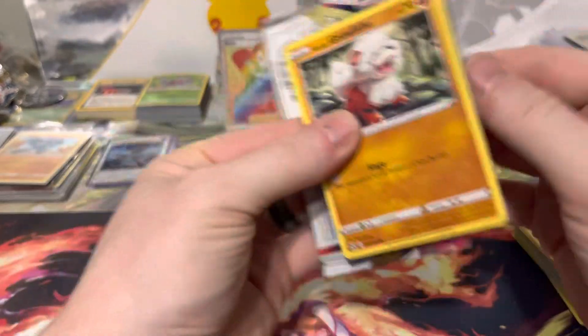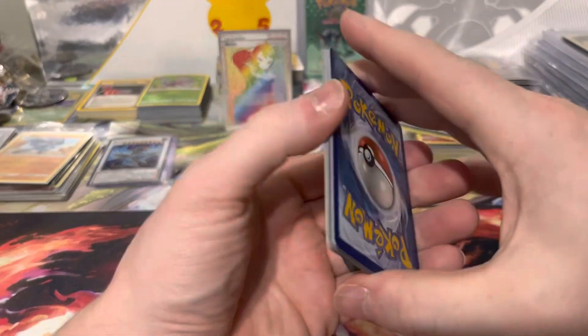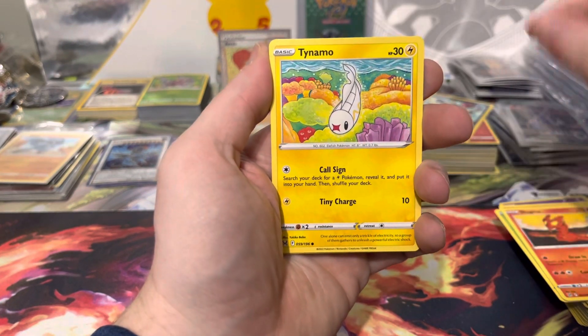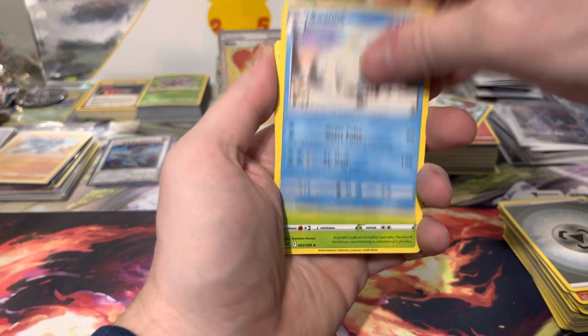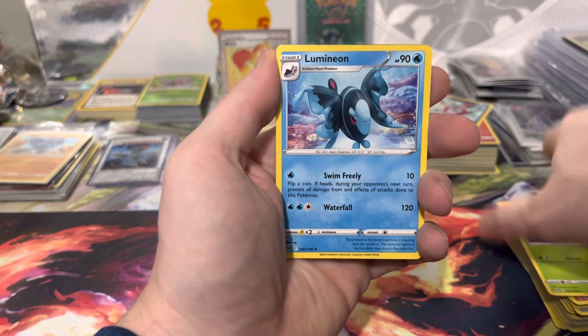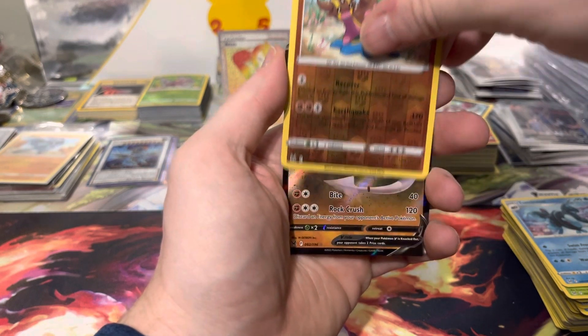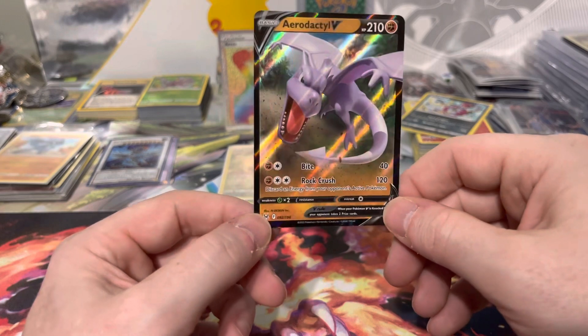We got a Growlithe, C-dot, Slugma, Tynemo, Litlio, Energy, a Swana, a Gloom, Lumion, a Gastrodon, and the rare is a regular Aerodactyl V. A little bit of last pack magic but nothing crazy — just a bulk V.